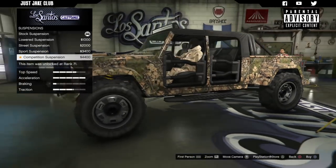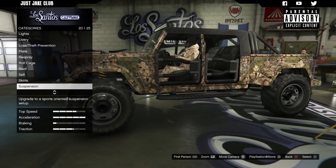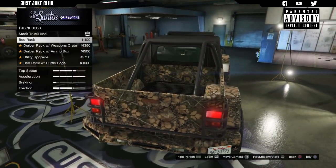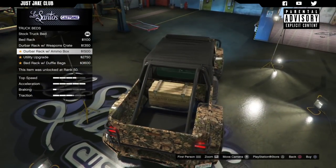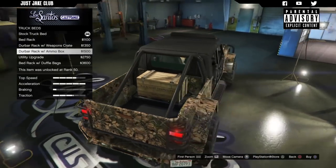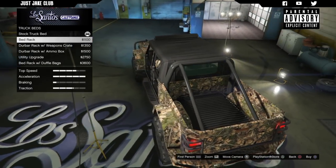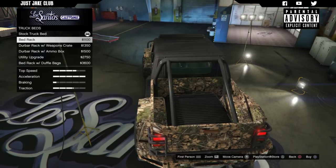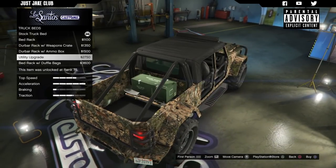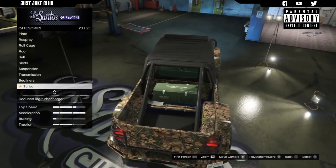For suspension, I don't think I'm going to change it — it looks better as a high rider, it looks odd when it's lowered. So I'm leaving it as stock suspension. Next we've got the transmission — I'm going to get a race transmission. Then we've got the truck bed options: bed rack, duffel bags, a guard rack, and a weapons crate. I like that. We'll go with the utility upgrade which is the weapons crate, and we get a little extra on there as well.